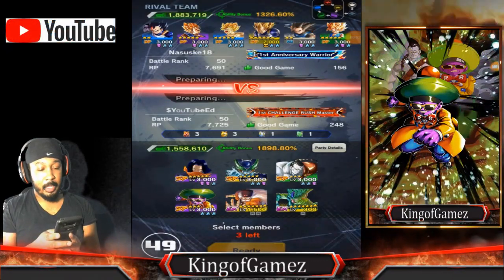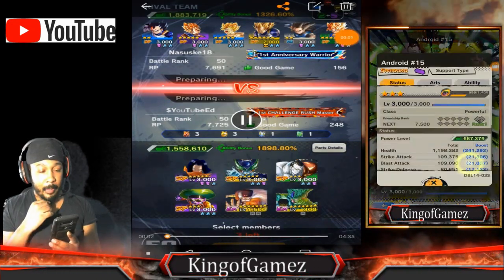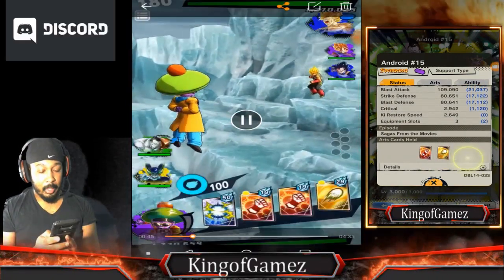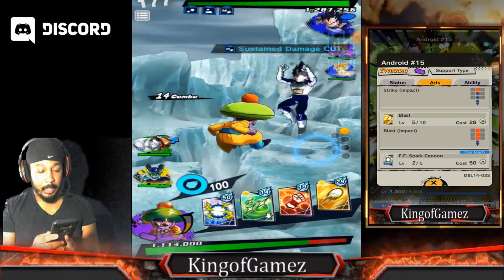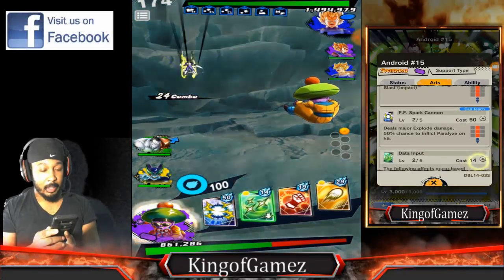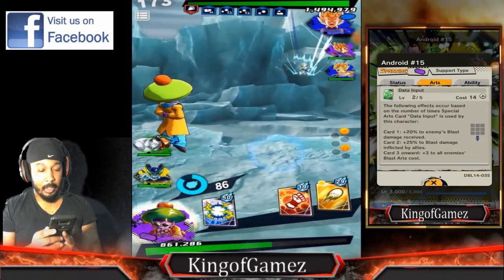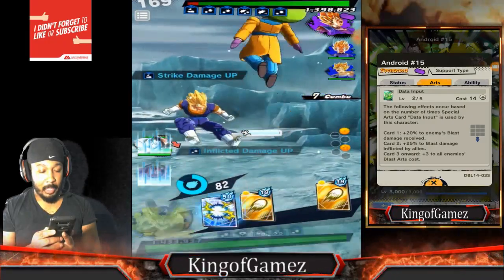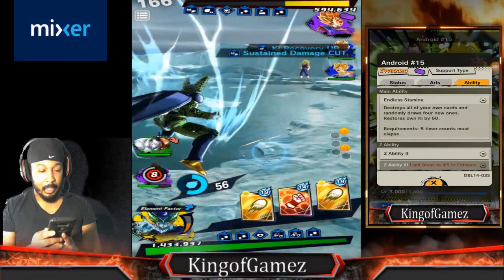We got a guy here with more ranking points than me — 156 good games. I've been hearing about this team with the new Vegeta — Vegeta, Bardock, and Vegito. I wish I had a Vegeta so I could try out that team, because it does look sick. Here we go. I start off with my strike, he's running blast. He'll bring the Vegeta in. Already going Super Saiyan — that's nice. We're going to use our green card, make him take more damage. I got him there. I'm going to bring Cell in, and I guess he wasn't expecting that — I did so much damage to him.